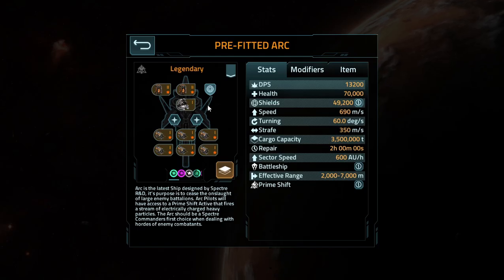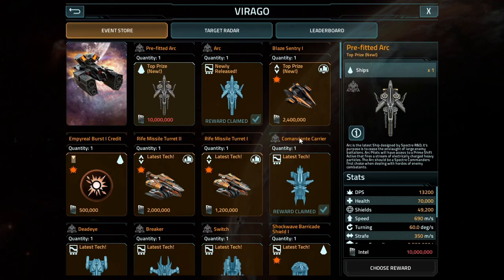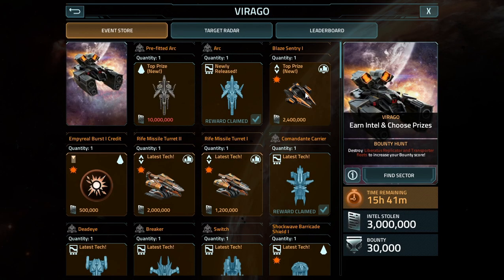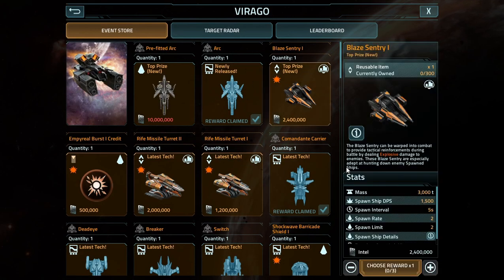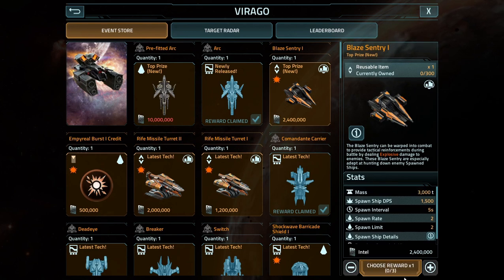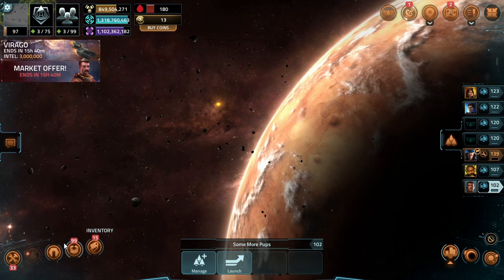This is the fitting I went with for the one that I produced. I have no idea what the actual fitting is for the pre-fit one. Oh, it's basically the same thing — different shield, though. The reason I went with the level 2 is because I couldn't fit three level 1s. Other than that, we have the new sentry for our base, so I can actually take a look at that really quick, because I do have the module in the base.